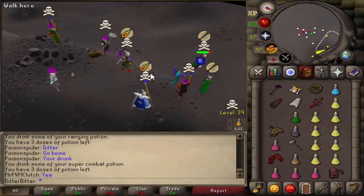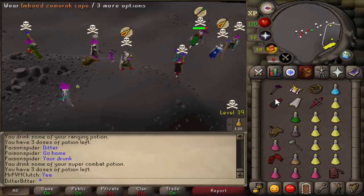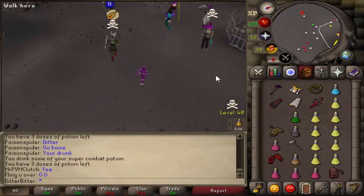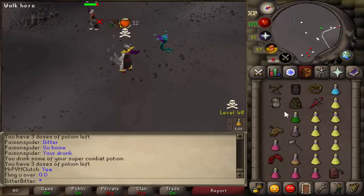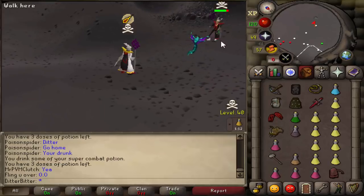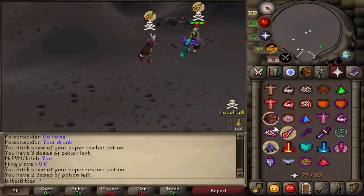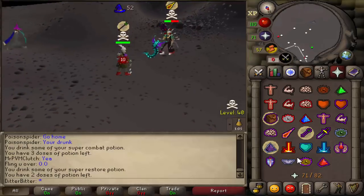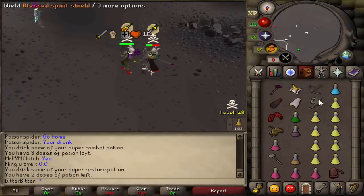Usually we just use the dragon claw spec weapon and don't bring the granite maul with it, but in the past couple episodes you've seen me bringing it more often and it's actually started working for us. We're going to use it today and try to get some very nice kills. I want you guys to leave a comment on whether you think the gmall should be nerfed or not, because there was a poll recently and it was absolutely 50/50.